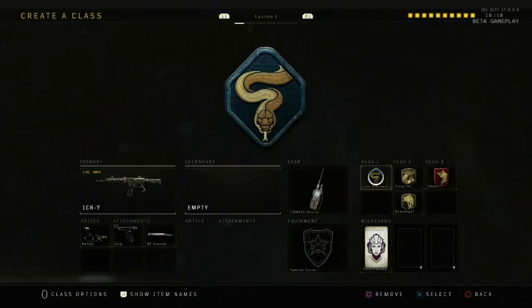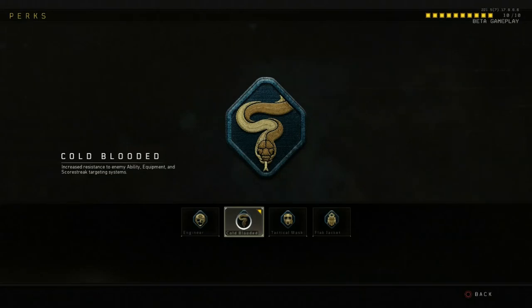For the perks, for the first perk I selected Cold Blood. Cold Blood increases resistance to enemy abilities, equipment, and score streak targeting systems. So that is Cold Blood for you.